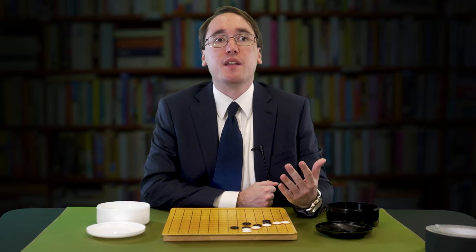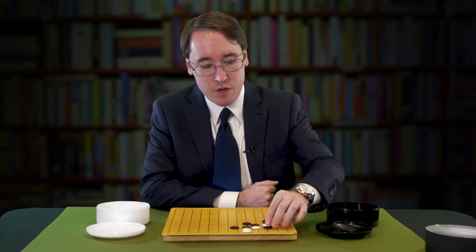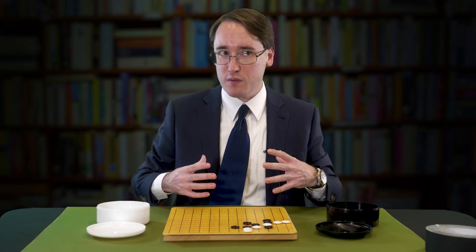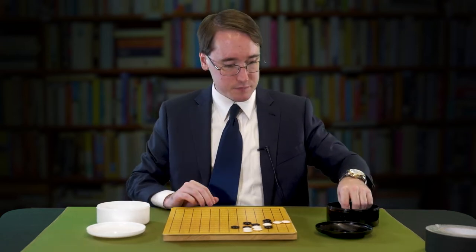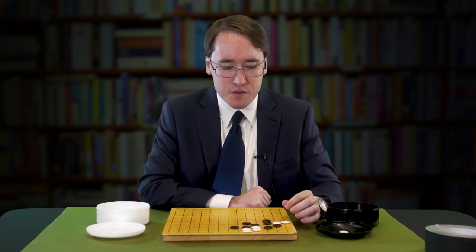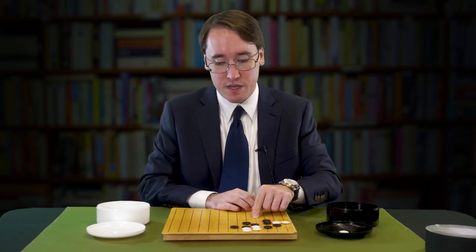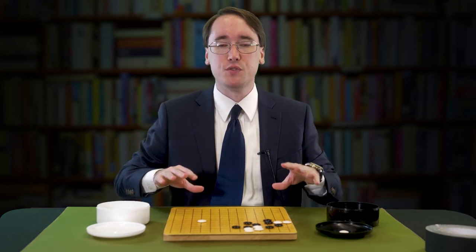Here was the example from the end of last episode — the double Atari. Notice how on that previous 9x9 board, that covered almost half the board already. Here on 13x13, it's about a quarter. So there's more wiggle room to work with. You can defend here, capture over there, and even though something is exposed and potentially going to be lost, you still have ways to escape in multiple directions or start completely elsewhere.